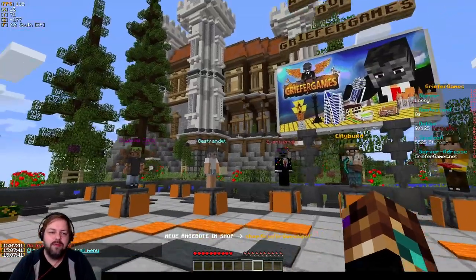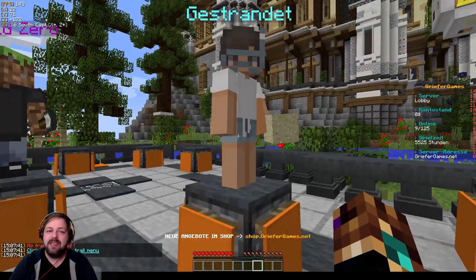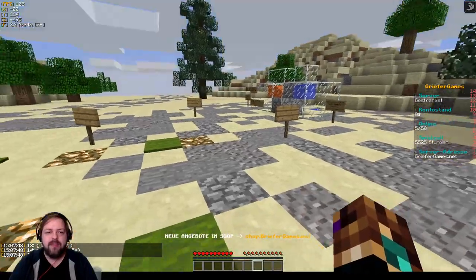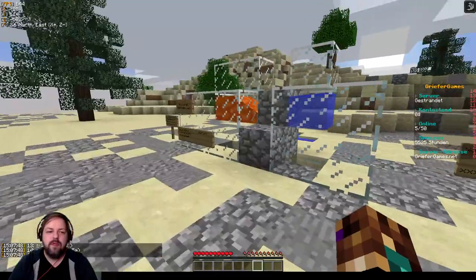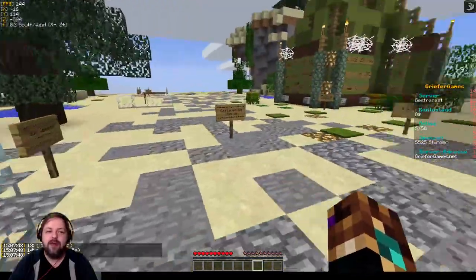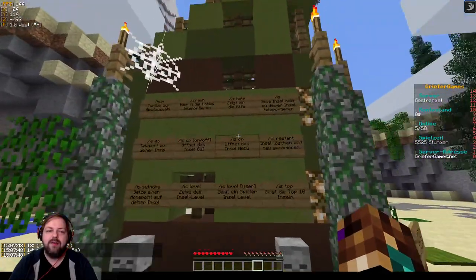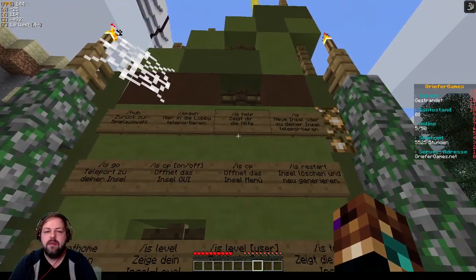Was haben wir denn noch so im Angebot? Gestrandet – das ist ein abgefahrener Spielmodus, hier auch cool mit der Taucherbrille drauf. Hier sieht man erstmal ein schönes Beispiel, wie man einen Koppelgenerator erstellt. Und dann ist hier direkt die Anleitung: Wie geht was?